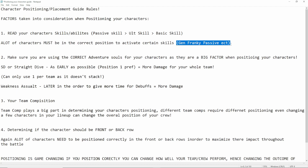A massive example: Gen Frankie's passive. If he's not in the middle row, position 2 or 5, you're positioning him incorrectly. You should go ahead and read his passive. Because this is what a lot of new players do - they don't actually read their characters, they don't position them correctly, and then they complain about why they're losing the battle. So make sure you read your character's skills and abilities.